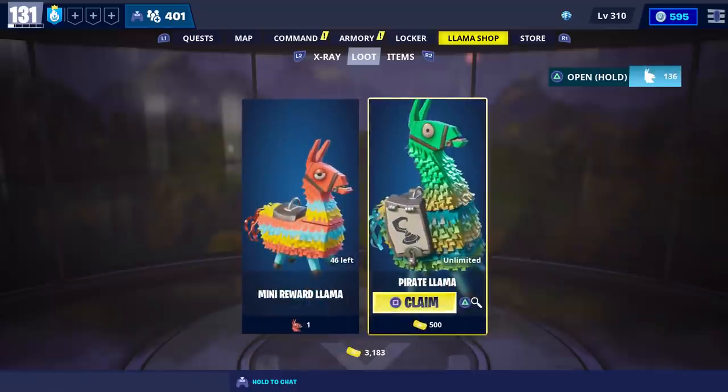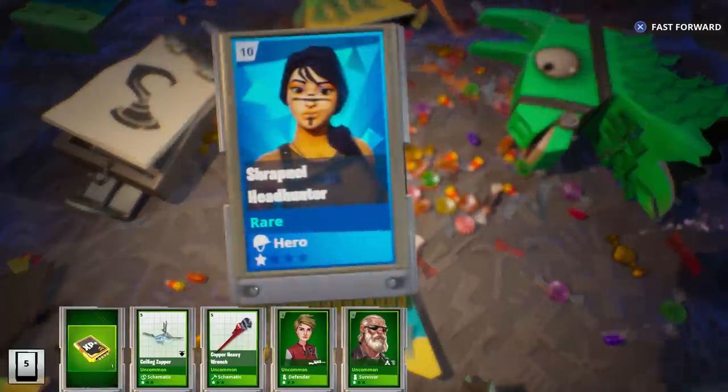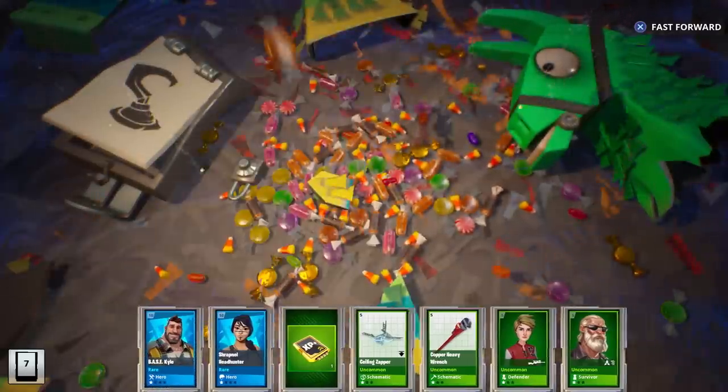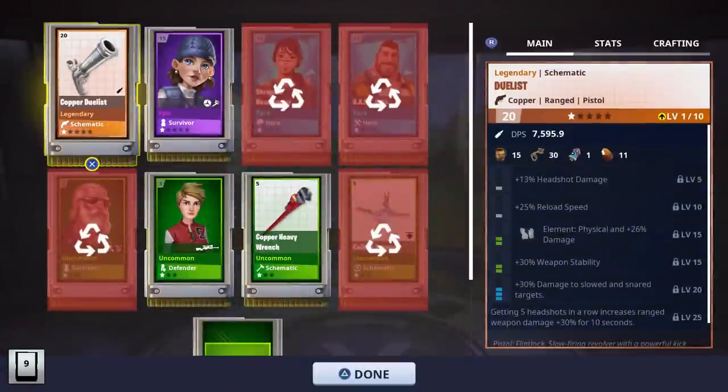We still haven't gotten the Bundlebust, Bowler, or Walloper, so I do want to see if we can get those. Hopefully we can get them to drop before we're done here. And we got another Duelist - okay that didn't help, but there are the perks that came with it.